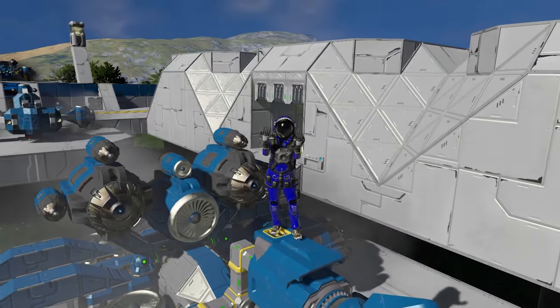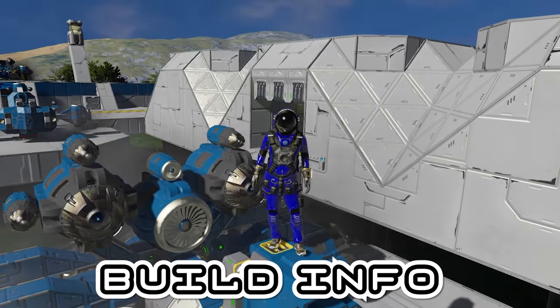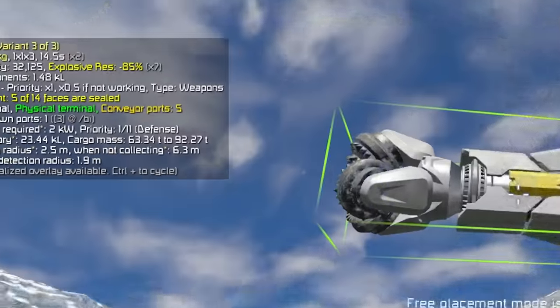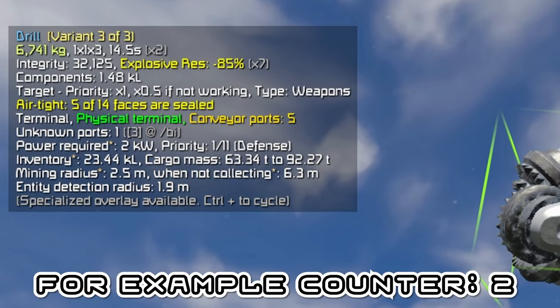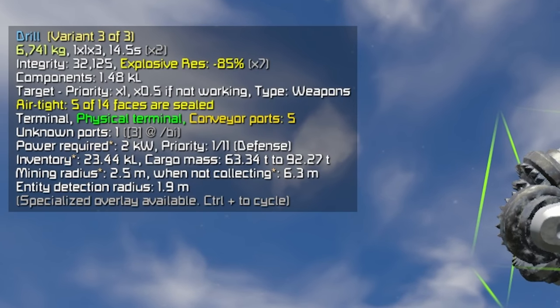I can't describe how unbelievably useful Build Info is — but I mean it when I say this, adding this mod to your game will change your life. Build Info adds lots of extra information to the game. For example, when you place a block, it shows you basically everything you need to know about the block. On this drill, you can see its weight, its HP, its cargo space, the mining radius, and so much more.